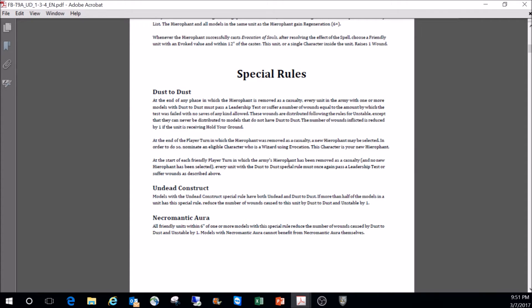Undead Construct: models with this special rule have both Undead and Dust to Dust. If more than half the models in a unit have this rule, reduce the number of wounds caused by Dust to Dust and Unstable by one — so you crumble one less. It's a holdover from previous editions. It's particularly nice for monsters.